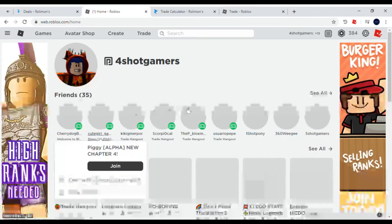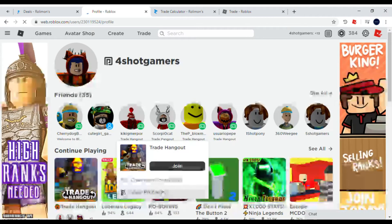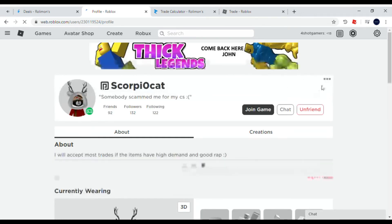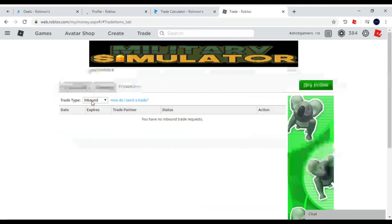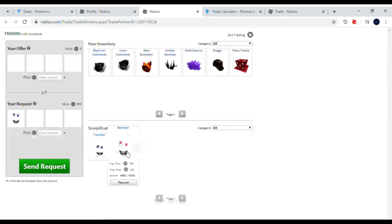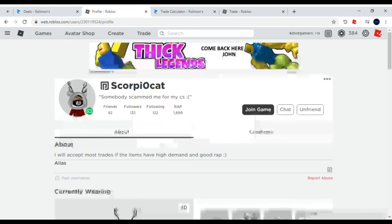Add me — FourShotGamers — if you want to trade. The person I was trading is right there; the only things they have are both of those goof faces, so they're trying to get a good item. They're saying they'll accept good trades if there's high demand or actual limited items. I'm only on 384 Robux now. People have been offering Robux in trades which I don't want, but I've sent the trade and we've already worked out the offer on the server so I'll just wait.